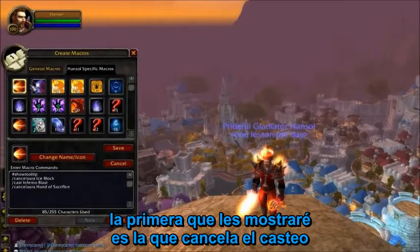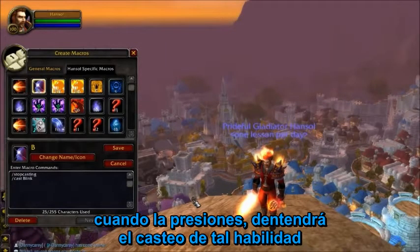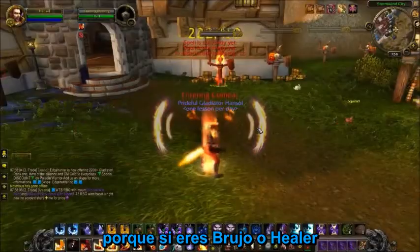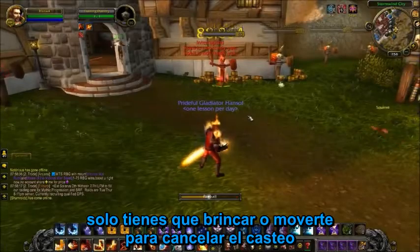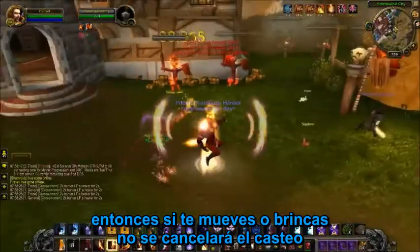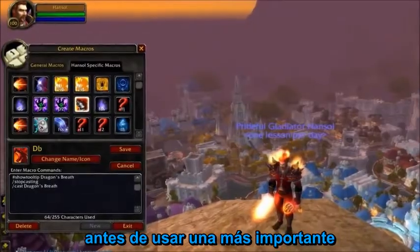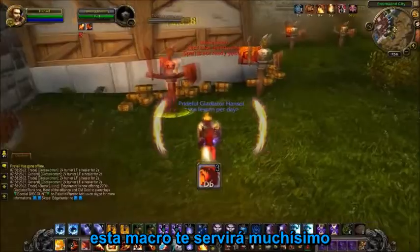The first set of macros I want to go over are the stop casting macros. If you add slash stopcasting to whatever ability, whenever you press that ability it will stop casting whatever you're currently casting. This is especially important for fire mage because you have Scorch which you can use on the run, so moving to cancel a cast isn't an option. Adding stopcasting before important spells like Blink, Dragon's Breath, Ice Block, and Counterspell makes things a lot easier.